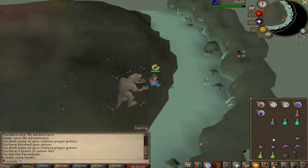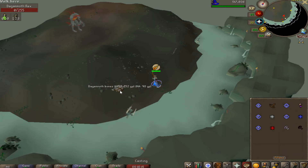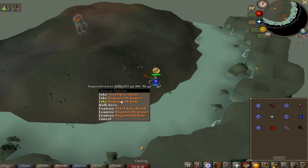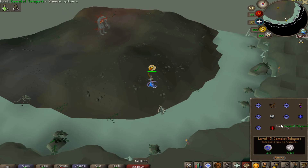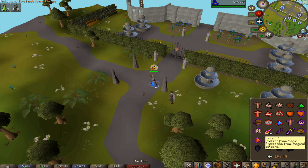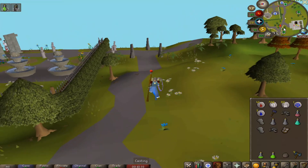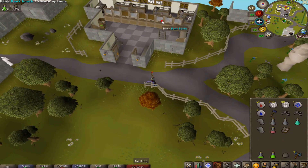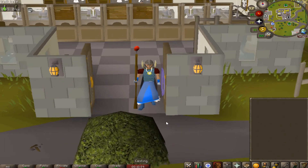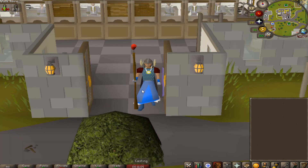Got Rex to a safe spot — first kill coming up! Got a mithril warhammer and Dagannoth bones. Kill number two — steel kiteshield. I'm so scared of getting hit by Dagannoth Prime. Keeping Protect from Magic on. We ran out of food so we're getting out — we were taking damage from the ads and I need to get better at safe spotting Rex. We at least got two kills. Definitely going back to grind out the Dragon Axe and Berserker Ring — that would be really cool to get on the account. If you enjoyed the video hit the like button, and I'll see you next time!